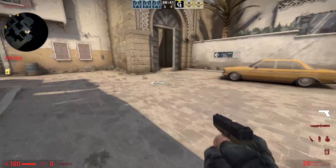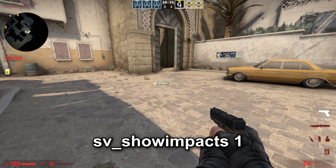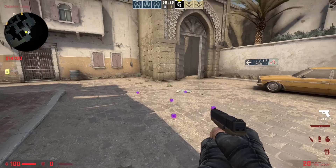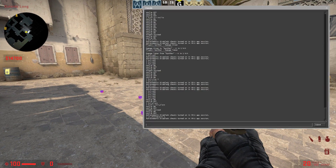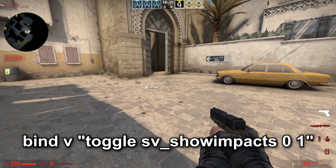Now in order to train wallbang shots on the map, enter this command: sv_showimpacts 1. And for convenience I will set a toggle for this command to the v key by entering: bind v "toggle sv_showimpacts 0 1".